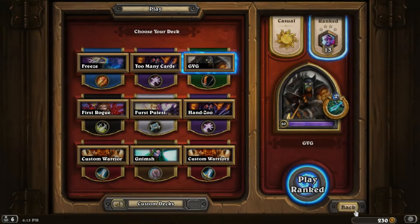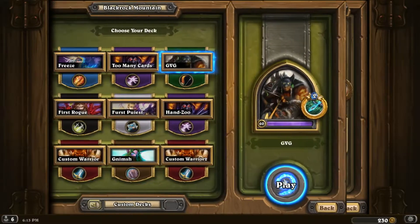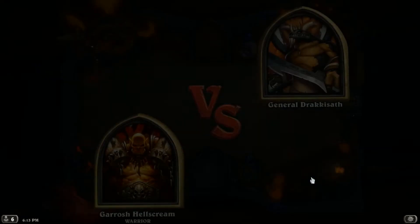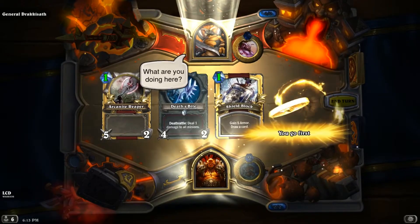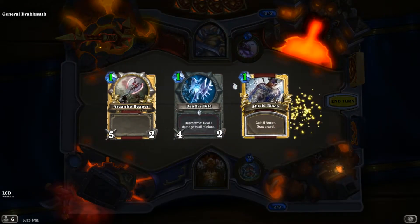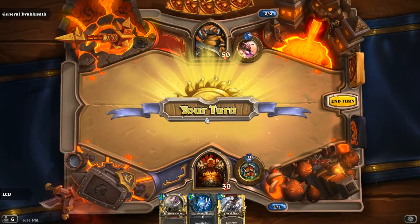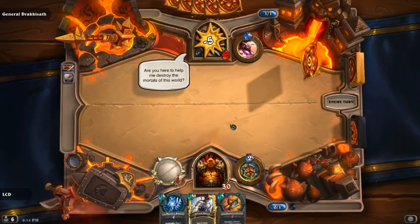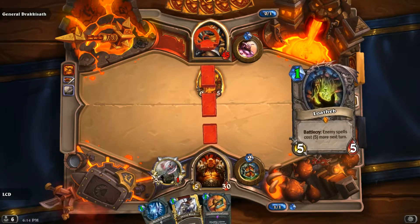Hopefully we can do this — wish me luck. Okay I'm nervous but we can do it. This is a pretty good hand — got a bunch of weapons for one mana. We'll just start crushing him. I don't want to help you destroy the world, that's messed up. Okay we go face, play Loatheb.